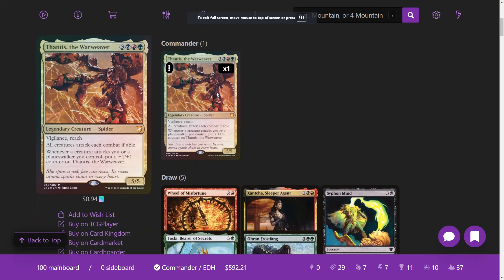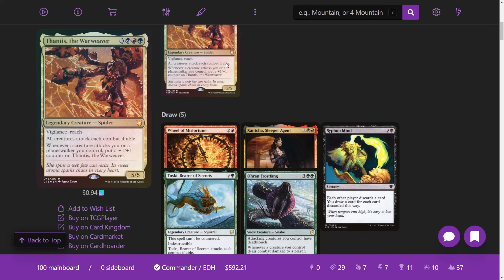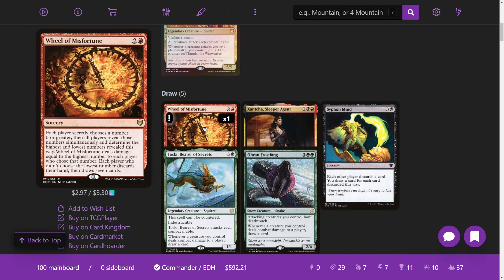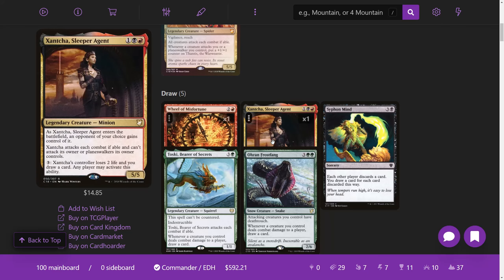Moving over to my deck — I'll have both linked in the description — Thantis the Warweaver on Moxfield. Pretty much the same idea: we want to play group slug but also take advantage of combat, and by focusing on combat we have a more consistent deck. For draw, we stay more chaotic and group-slug-flavored. Wheel of Misfortune is a cool way to draw cards while punishing the player who chooses the highest number. Xantcha is incredibly political — you give it to the player you want to punish most and dump mana into that ability.